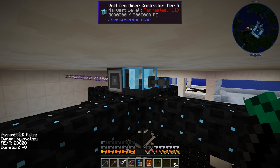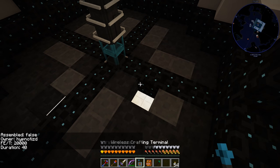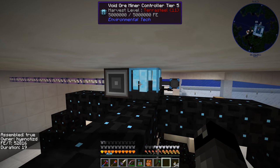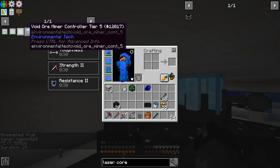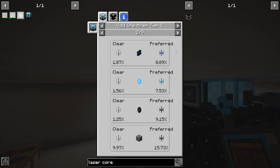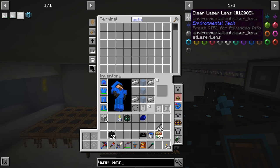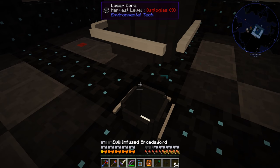It looks like we're missing two speed modifiers — let's place those in. Is this thing now complete? Assemble: true. It's using 52,000 FE per tick. The void ore miner controller tier 5 gets us ethium crystals. We're going to need a black laser lens to collect those, so let's make one — clear first, then add an ink sack to turn it black. We'll replace the existing lens with that so we can start collecting the specialized crystal.